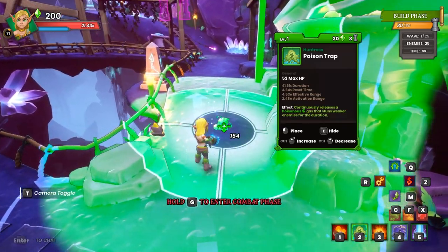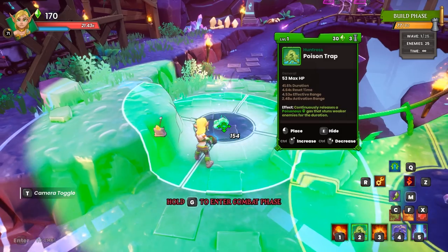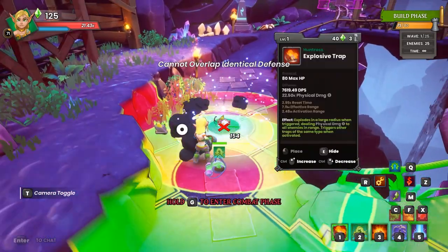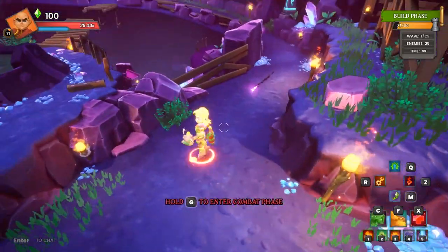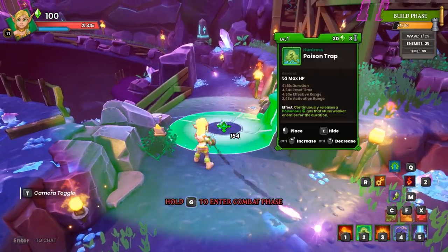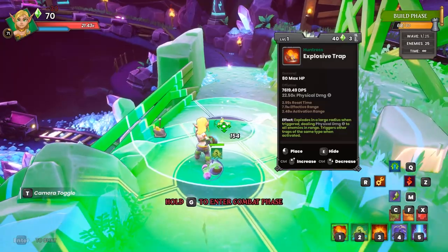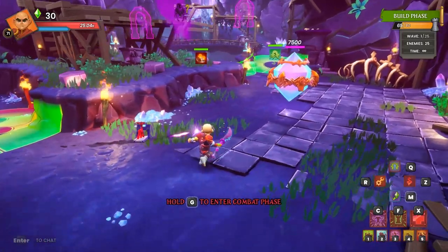We're gonna start with a gas trap here and a gas trap here, then I'm gonna throw an explosive a little bit out there. Let's switch characters real quick just so I can actually run. Then we're gonna put a gas trap right here and another explosive. Nice — only 30 left so I can't really do much.